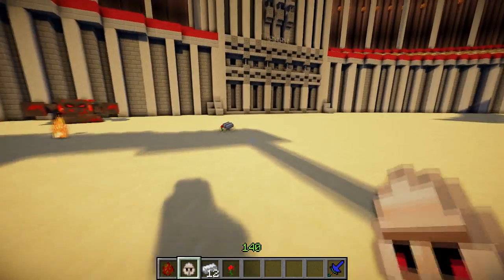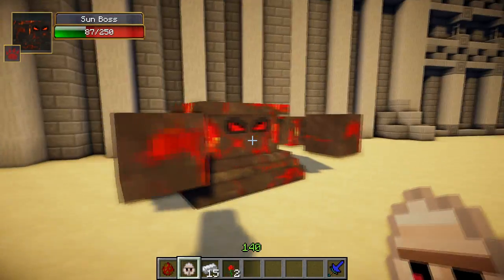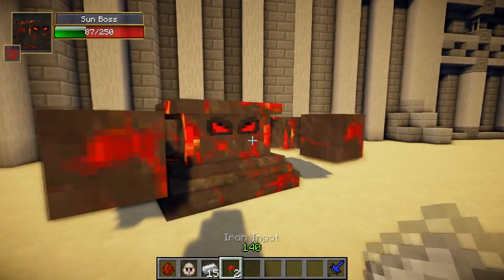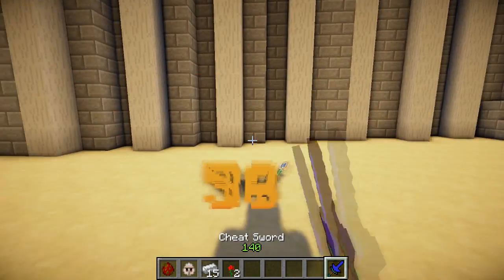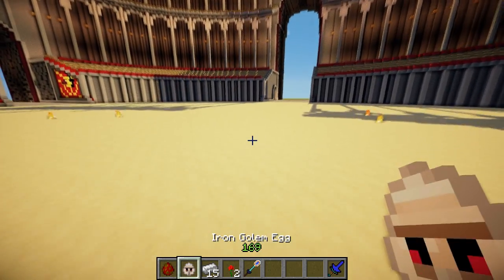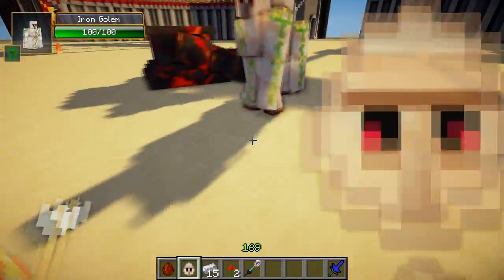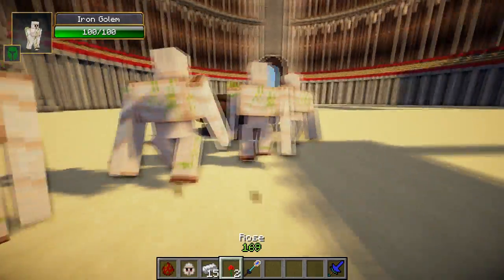Next up we're going to do a redo of this round, but this time we're going to be spawning the sunboss first and then follow up with the iron golems. Let's redo this battle. Let's go back to the centre and start by spawning the sunboss first, then the four iron golems. Let's see what happens this time.